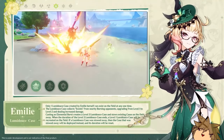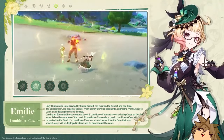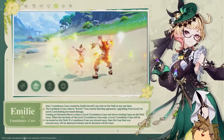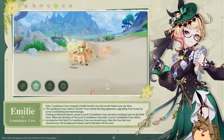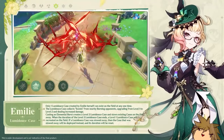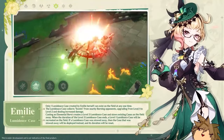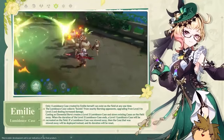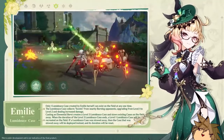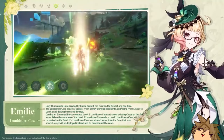The one thing I'm not sure of with this set is that Golden Troupe specifically says elemental skill damage. If we recall correctly, once Emily uses her burst and the burst ends, she summons another Lumidouce Case. I'm not sure if the Golden Troupe set would count towards this Lumidouce Case, because it came from the elemental burst. If it doesn't count, this sort of really sucks and we might just be stuck with different artifact sets.